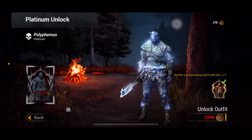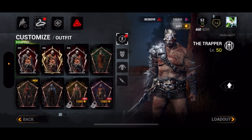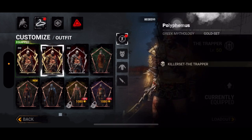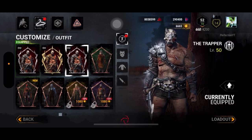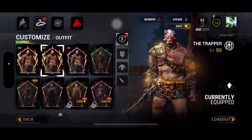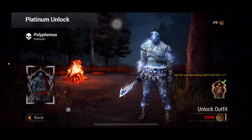For example, this platinum cosmetic is called Polyphemus Platinum. If I select the silver one or the gold one — the cosmetic name is the same since they're just recolors. But if you equip a mori on the silver or gold and go in the game, it will still be Trapper's regular mori. To get the exclusive mori you have to get the platinum one.